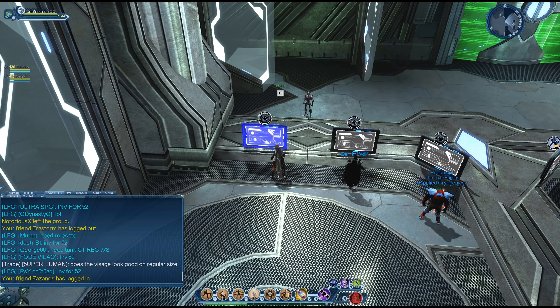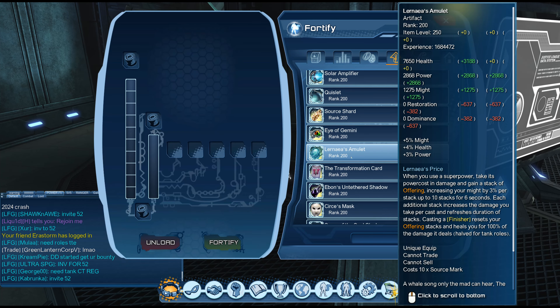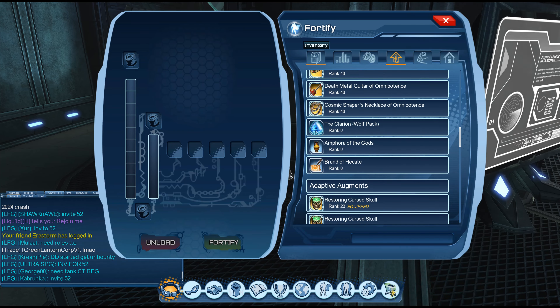Find Clarion — it's not here because I already have it, which is right there. Now, all you simply do is number one: make sure that the artifact you have chosen is marked as an important item, and number two: when ranking up the wolf pack, you have to select the wolf pack artifact in the fortify menu first.